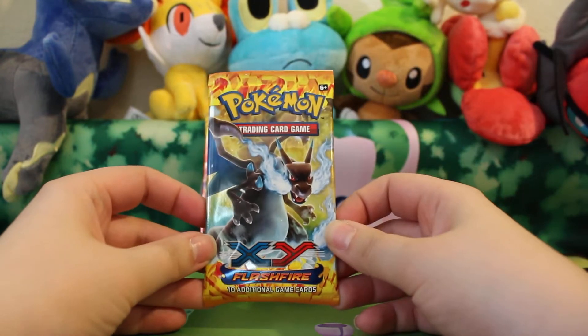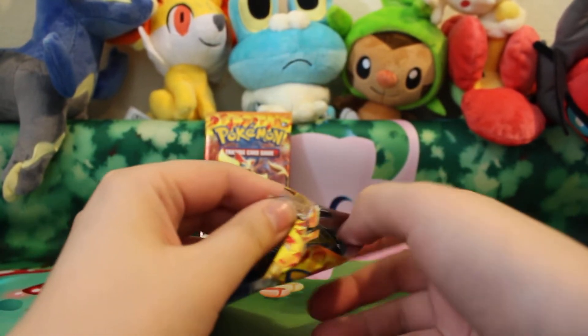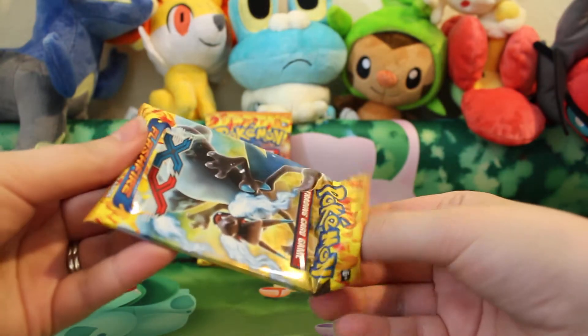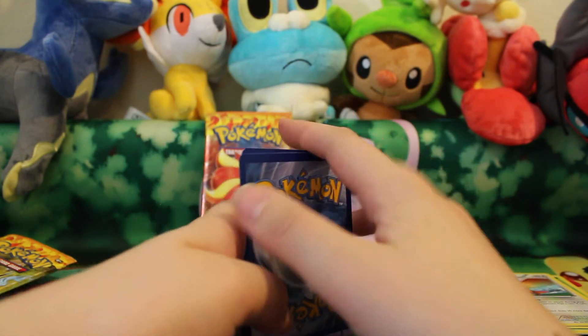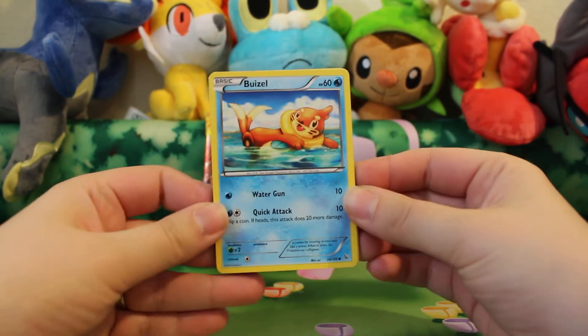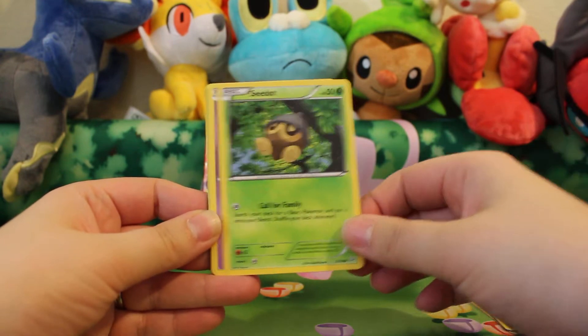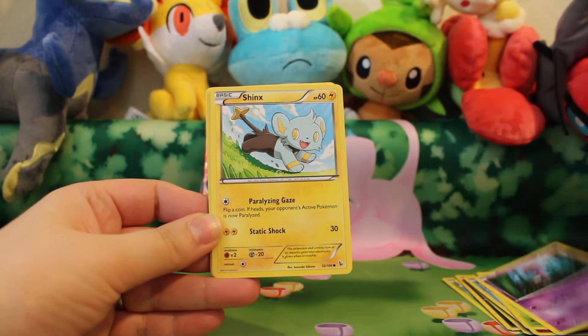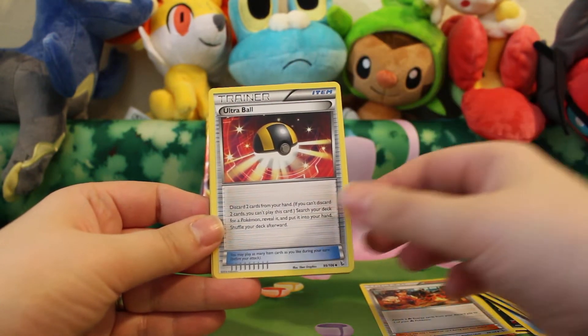And the next pack. Here we have Weasel, Spritzy, Sea Dot, Scrup, Shanks, Blacksmith, Love Disc, Ultra Ball,